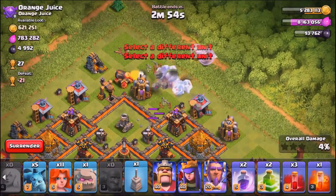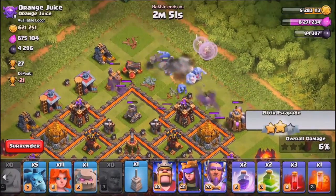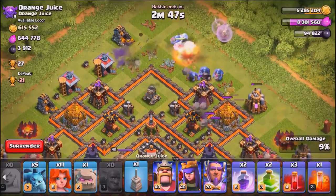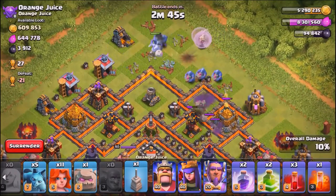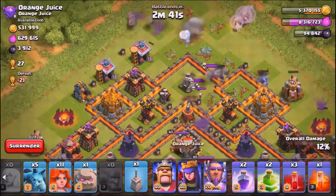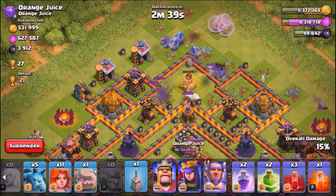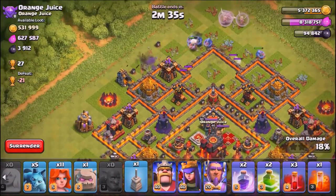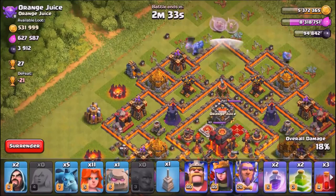If you haven't used the bowlers, those are pretty awesome for creating the funnel. I haven't even used them yet because I'm town hall 10 and haven't gotten them up and running yet. His main goal here is the queen walk, the bowlers, trying to get the valkyries to funnel right towards the center of the base.